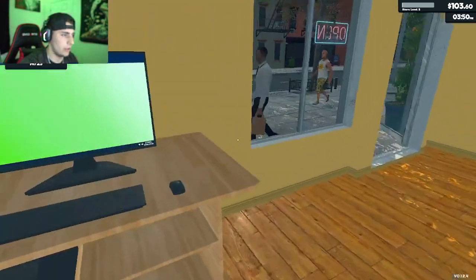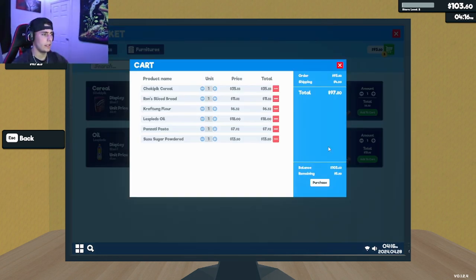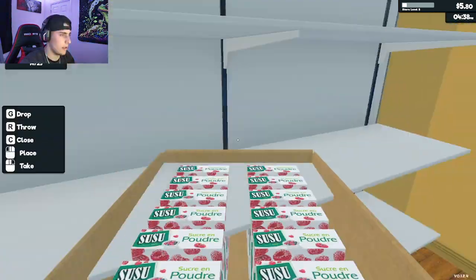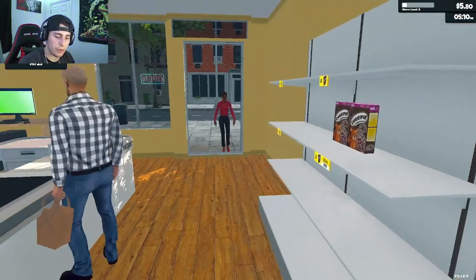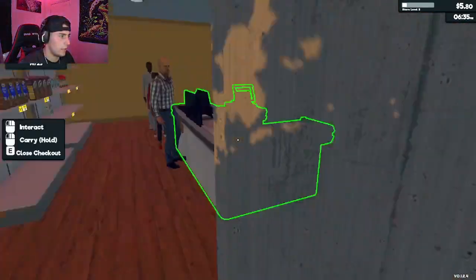Our products are getting low, so let's go into the market, add one of these, throw in some others — let's just get everything. We'll purchase all that, and it should be waiting outside. Let's go stock these shelves. I need to set prices — sushi is $4.83, so let's type that in and do the rest of these boxes.